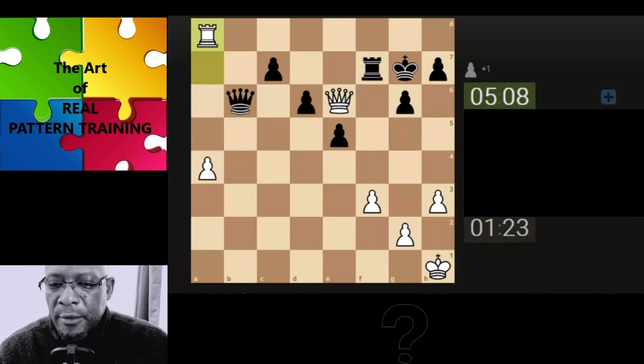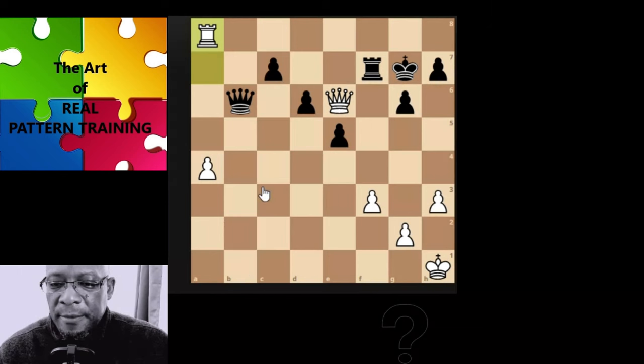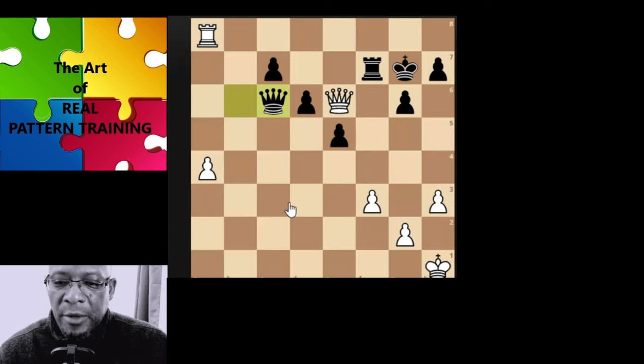It comes down for the check now. Threefold repetition - okay, it's going for a draw. But nice game. Just trying to find our way in. Basically with the pattern recognition, trying to get an understanding of what I like and what I don't like, what the opponent looks like they're wanting and what it is that they don't like.